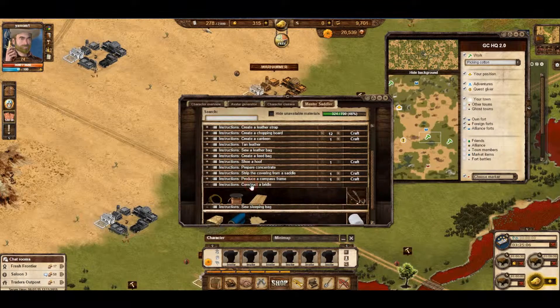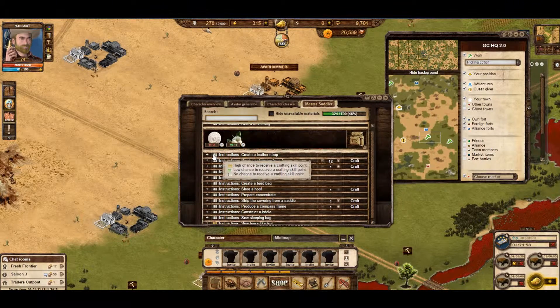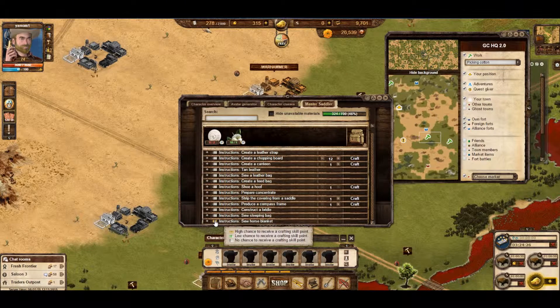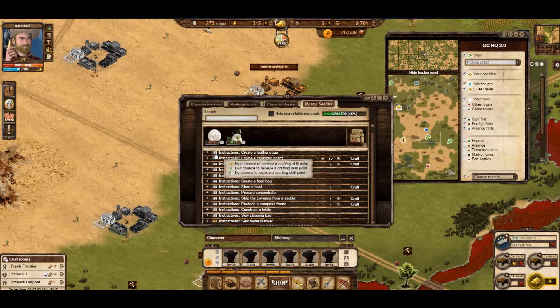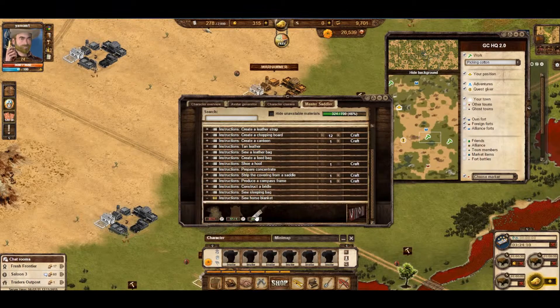As you can see, the different colours down here. I have a lot of silver ones and a gold one at the bottom. If you hover over it, silver means no chance of receiving a crafting skill point — so no matter how many leather straps I make, my level up here will never go up. If it is green, it's a low chance of receiving a crafting skill point — I think it's about 50%, so for every ten leather straps I make, my level will go up by five. Gold like this one means high chance, which is pretty much one to one — if I craft ten horse blankets, this will go up by ten. As your level gets higher, these will deteriorate from gold to green to grey, just to stop you using the really simple recipes to get to really high levels. You've got to mix it up a bit, make it a little bit harder.